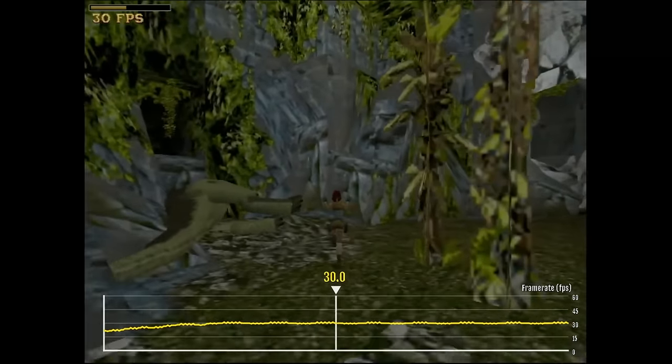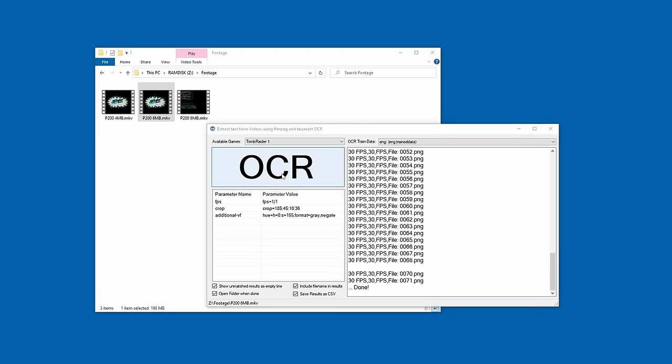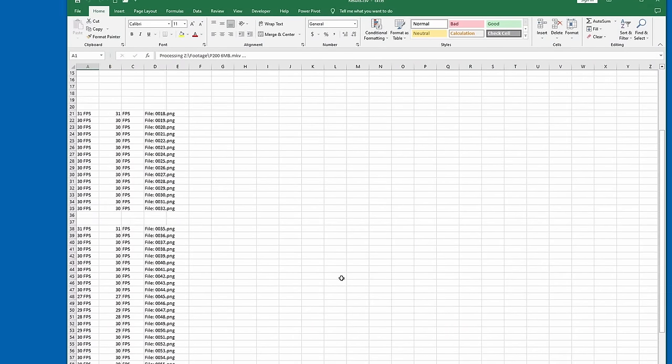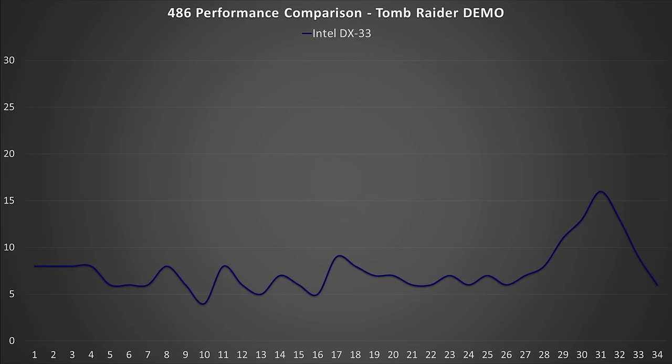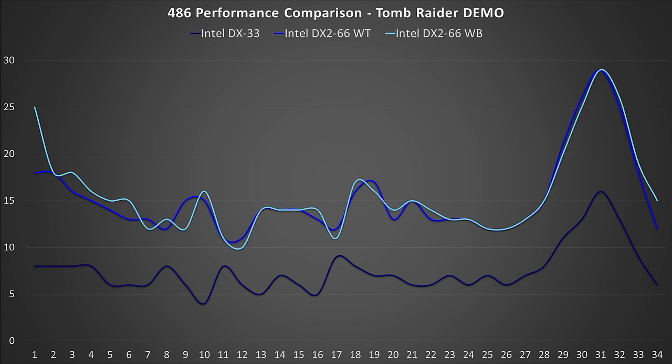Now let's aggregate the results of the built-in demo benchmark. I'll reuse an application I wrote for another Tomb Raider video, which extracts the framerate counter from video footage using optical character recognition, then plots graphs for overall performance of each CPU. The Intel DX33 remains in single-digit framerates most of the time, only reaching 16 FPS when Lara walks into the empty room before the bear attacks. The DX266 doubles the performance. Tomb Raider reports framerates every second only, so there may be measuring inconsistencies, but averaging the results gives a valid representation. The caching strategy doesn't seem to matter much.